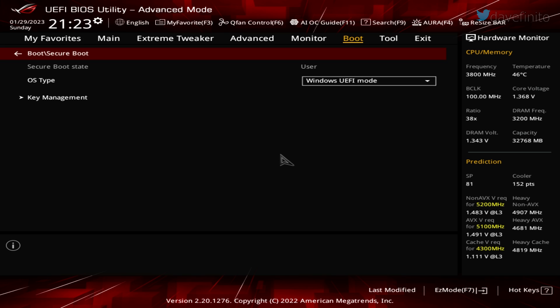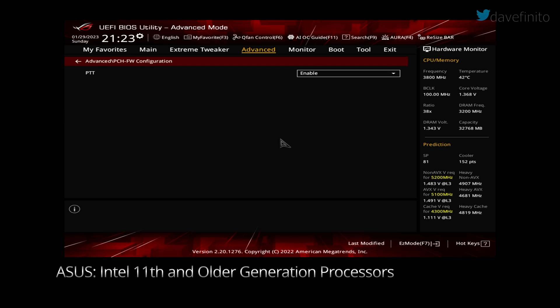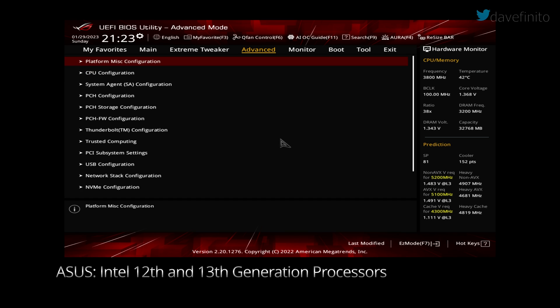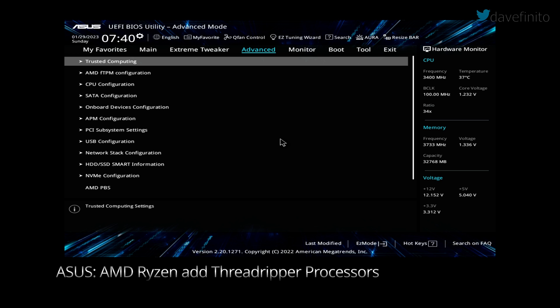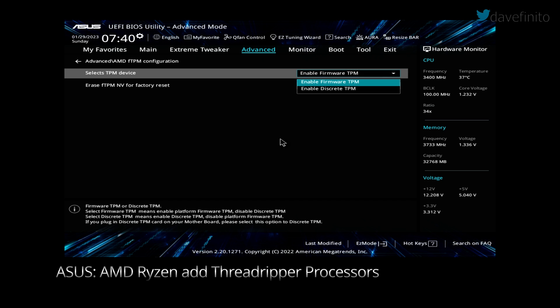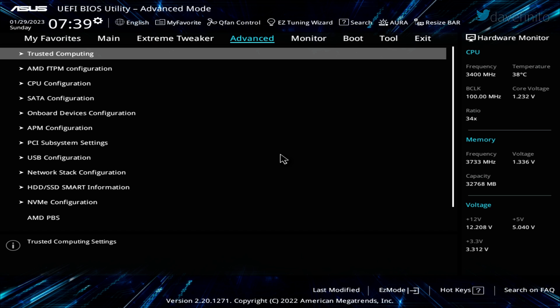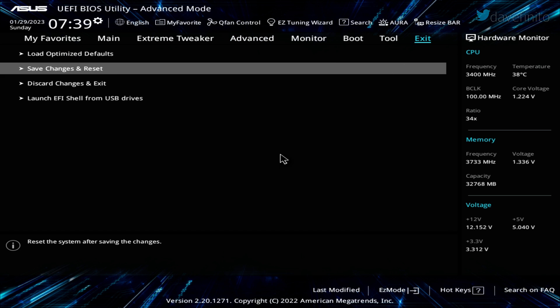Go back to the previous menu — the Secure Boot state should indicate User or Enabled. Now let's make sure TPM is enabled. Go back to Advanced. For Intel motherboards with 11th generation or older processors, go to PCH-FW Configuration and make sure PTT is set to Enable. For Intel 12th and 13th generation, go to PCH-FW Configuration and make sure TPM Device Selection is set to Enable Firmware TPM. For AMD motherboards, go to AMD fTPM Configuration and set TPM Device Selection to Firmware TPM. For Intel and AMD, go back to Advanced, select Trusted Computing, and under Select Device Support, change to Enable. Go to Exit, Save Changes and Exit.